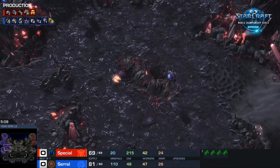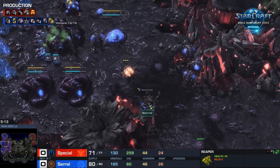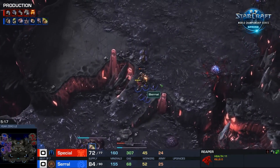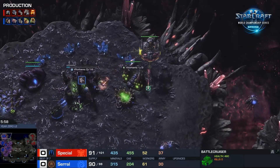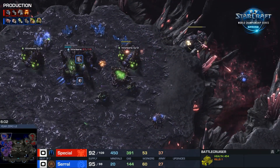Hellions get spotted here, and Special's Natural looks rather vulnerable, actually, apart from the Hellions. You could actually, if you were Serral and you wanted to get aggressive, probably do a lot of damage. We're seeing nothing but drones here for Serral. There's the BC in the main base, and Serral does not look ready for this.